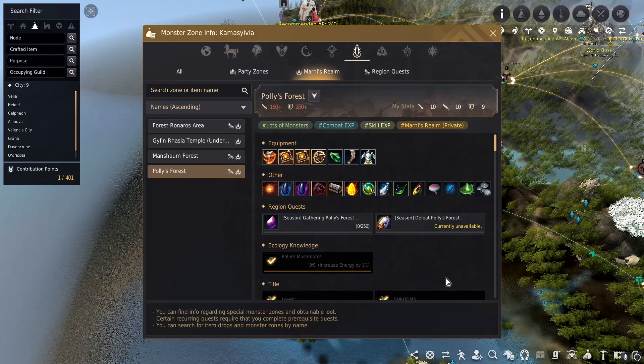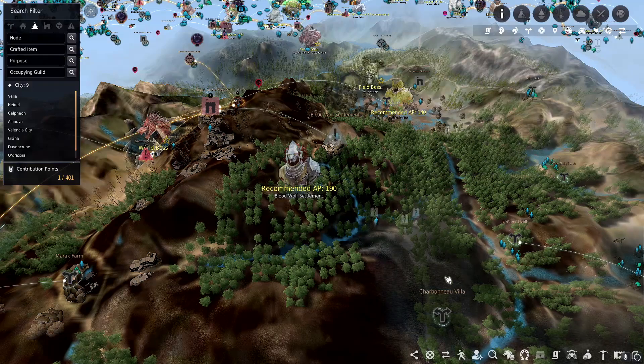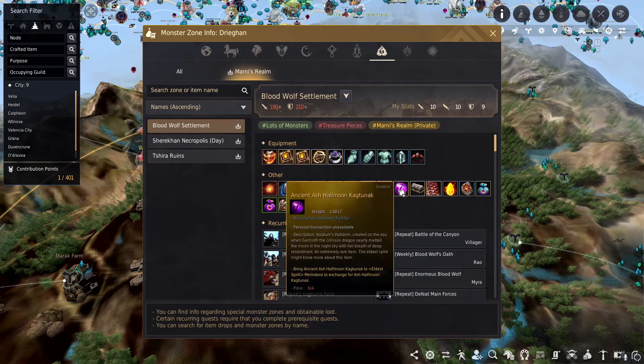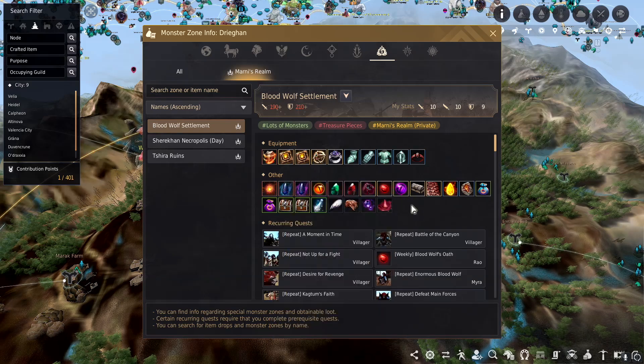After you've done that, I really recommend working on the infinite potion. The way you work on that is by starting at the Blood Wolf Settlement in Dregan — it drops Blood Wolf's Oath as well as Ancient Ash Moon Kagtanak. If you get 100 of these, you can virtually move on to the next spot. The money here is a little bit lesser than Polly's — you can expect maybe 200 million an hour — but as a new player, this is a good spot to gain skill points, levels, and work towards an infinite HP pot, which is an item that every player either has or wishes they had.